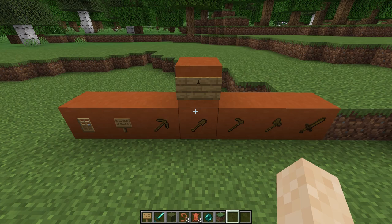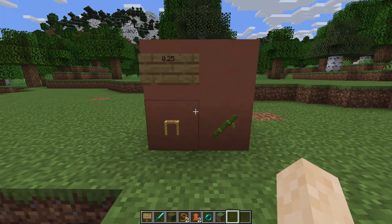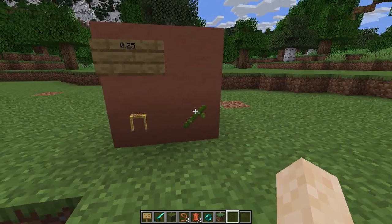Everything that can be smelted for 1 block are doors, signs, and all the wooden tools. Everything that can be smelted for 0.5 is saplings, sticks, and azalea bushes. And everything for 0.025 are scaffolding and bamboo.